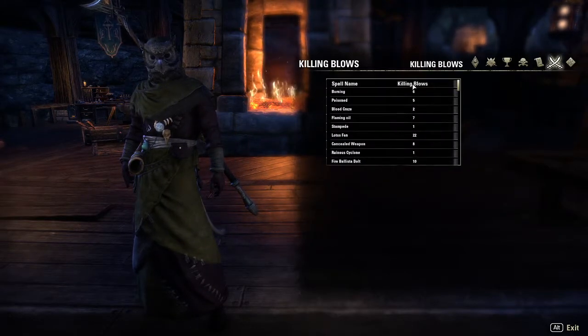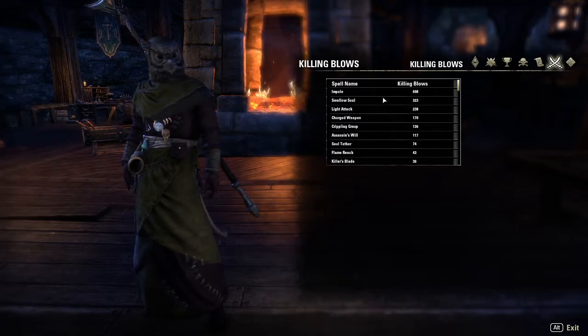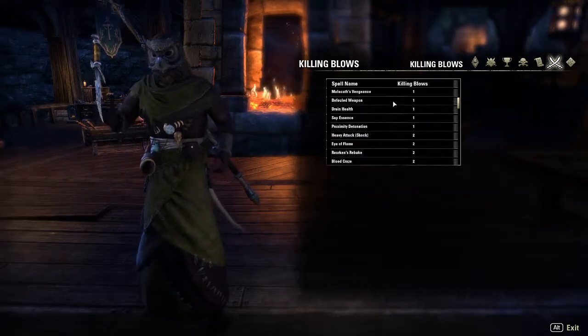For killing blows, you can take a look at what is causing them. Impale, which is an Execute, should be no surprise as my biggest killing blow. Then Swallow Soul, Light Attack, and it kind of goes down from there. You can also look at your least-used killing blow, which is going to be a lot of little things.